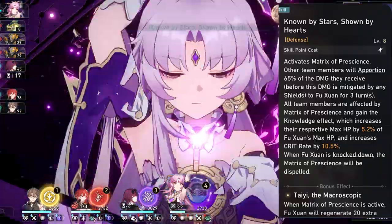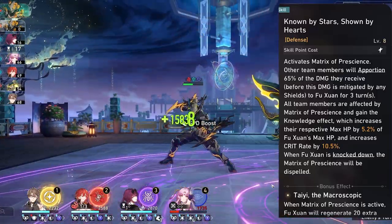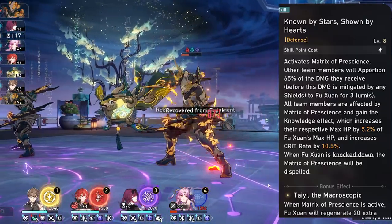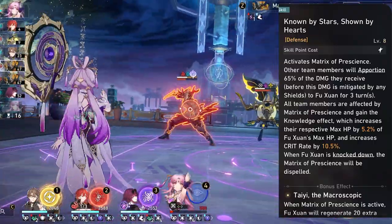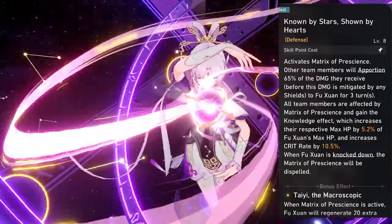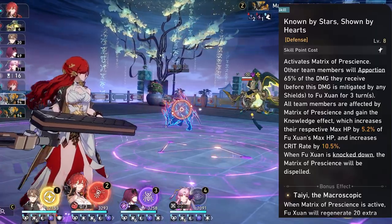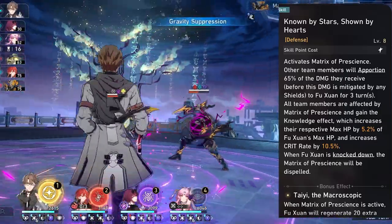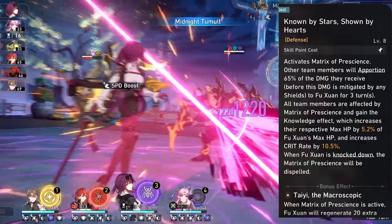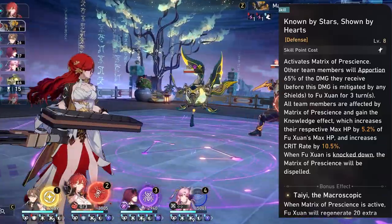With her skill you're going to be creating the matrix of prescience for three turns, giving 65% damage redirection to Fushuin, a max HP buff of 5.2%, and a crit rate buff of 10.5% at level 8. You want to make Fushuin as slow as possible so your teammates can do multiple actions and keep the field up for a longer time.